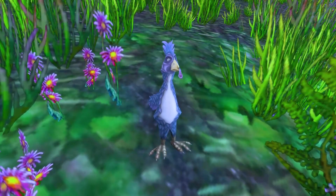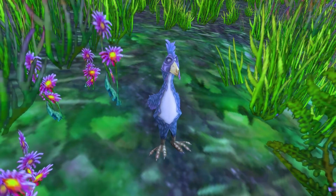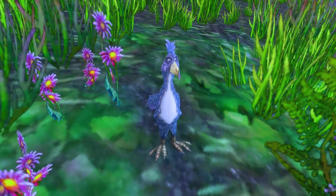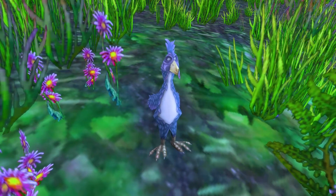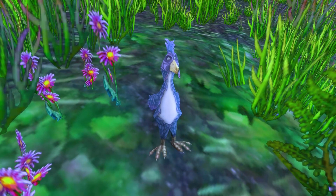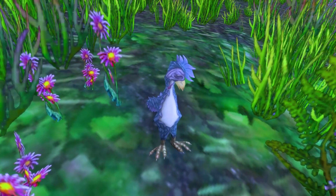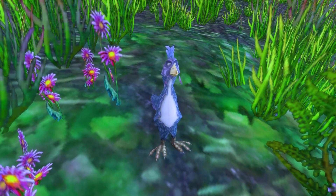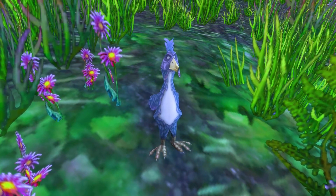A Bush Chicken. This pet is obtained from the Pilgrim's Bounty Holiday, but is cageable and can be bought on the auction house year round. I try not to recommend pets that are a little bit more difficult to obtain or can run a pretty copper on the auction house, but this was really the most reliable strat. So if you can obtain a Bush Chicken — if not, you might want to skip this one.